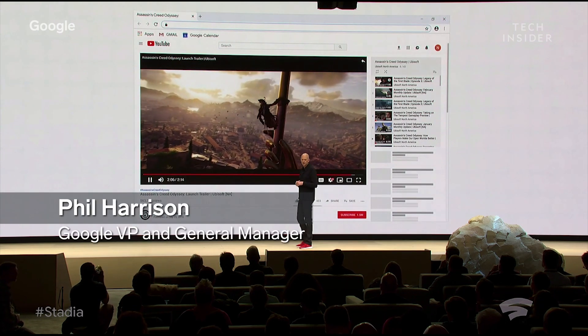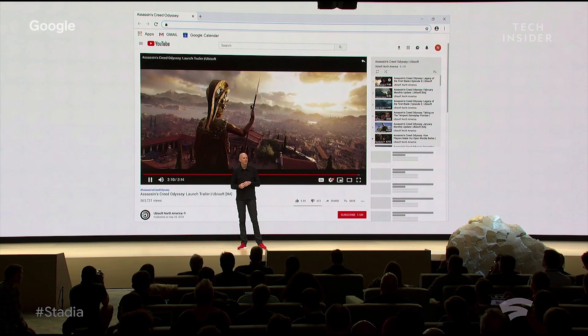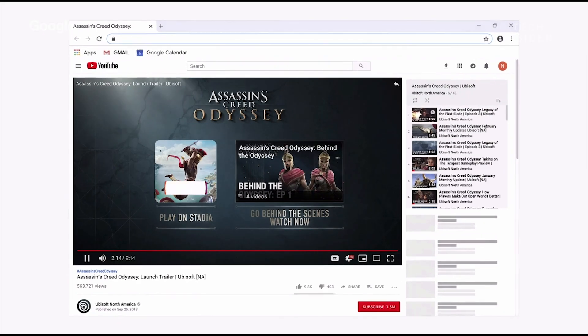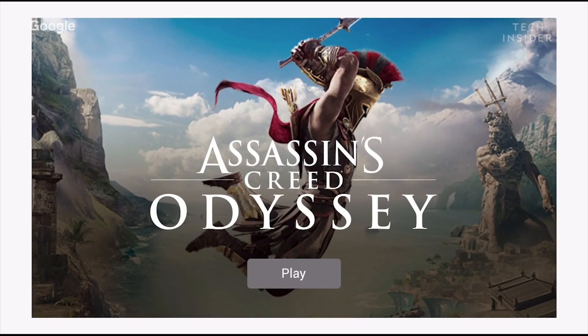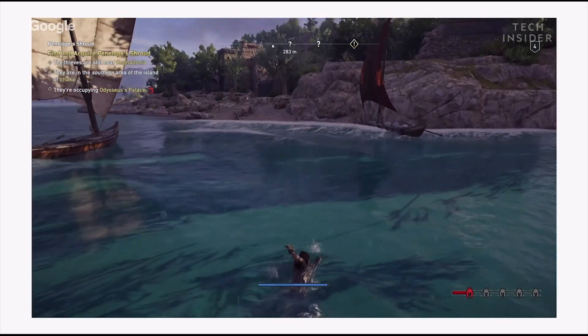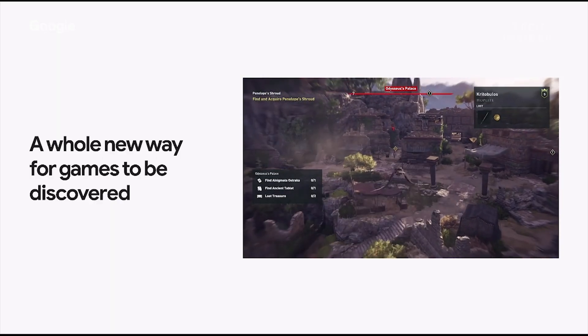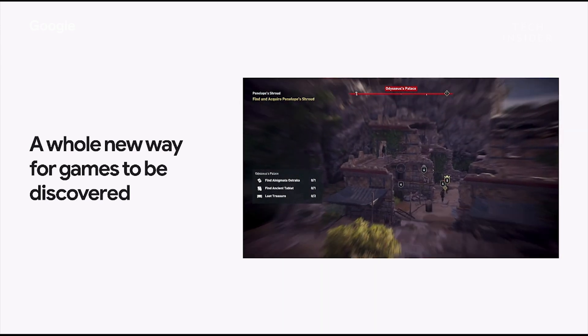Imagine you are watching games on YouTube and you discover the latest Assassin's Creed Odyssey trailer on Ubisoft's official channel on YouTube. You will notice the Play Now button. By simply clicking on that button, the player is brought directly into the game in a browser in as quick as five seconds. On Stadia, you just need to click on a YouTube video or link and you can be playing your game instantly.